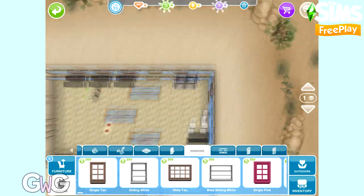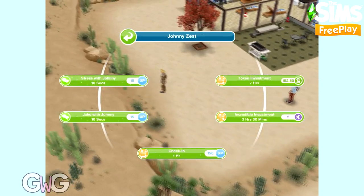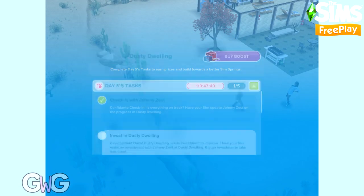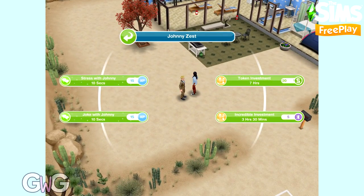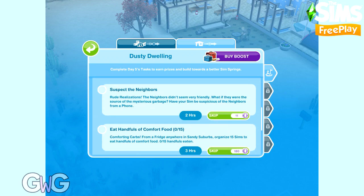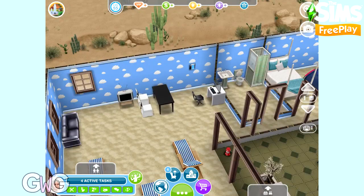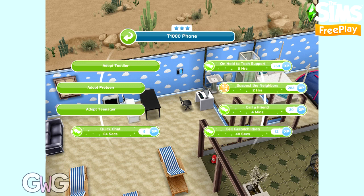You'll see the invest option on Johnny this time. The invest option works like it does with pregnancy events and SimChase mastery classes — you have to pay a certain amount to complete this task. As you can see, if you use social points the amount is the same whether you skip or complete it, so that is definitely the better option. If you use simoleons it will take longer to complete. Suspect the neighbours can be found on the phone.